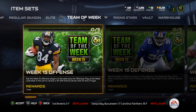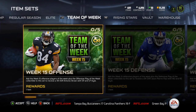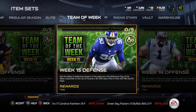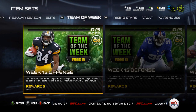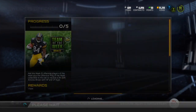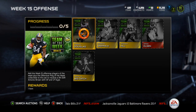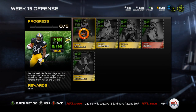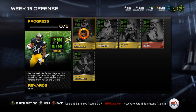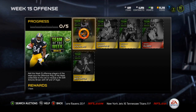You got the Week 15 offensive hero which is Antonio Brown, 94 overall, and the defensive hero is 94 overall JPP. JPP is Mandy and Run Stuff style, and Antonio Brown is Short Pass and Long Pass style. We'll get into the offensive side first. Just for reference, this is 4:55 on Monday — prices may not be the same when you see this video.